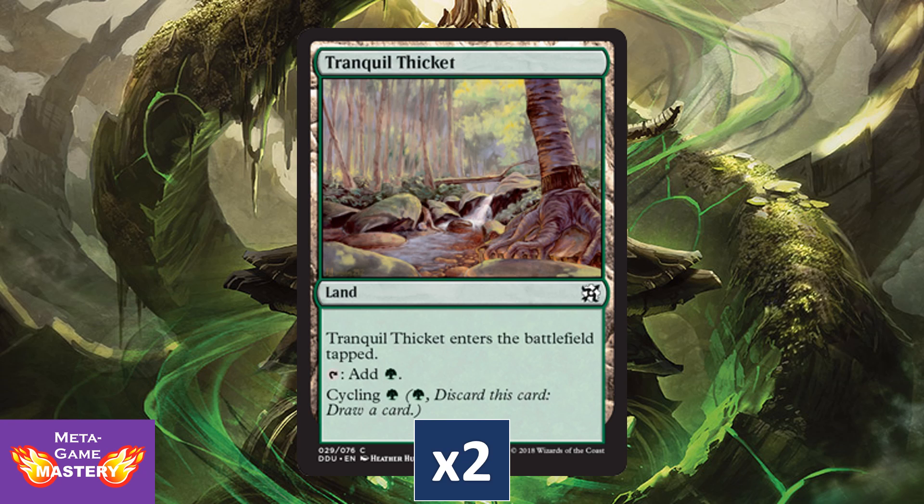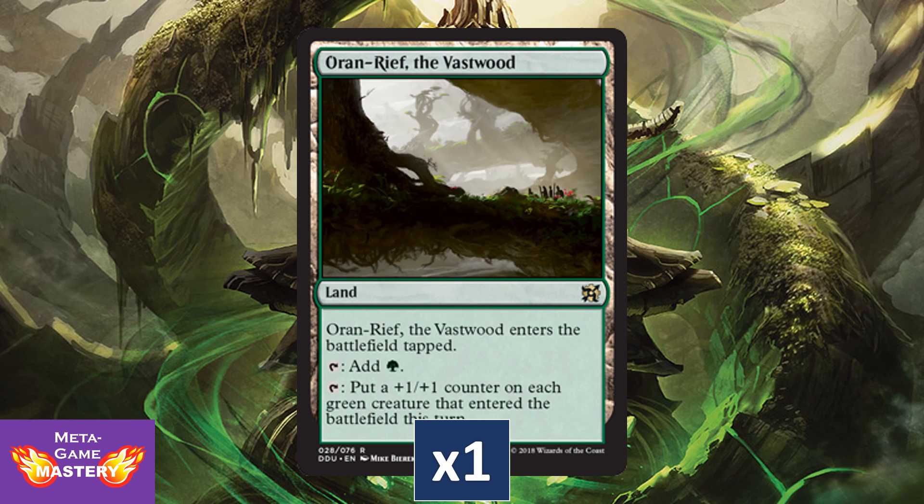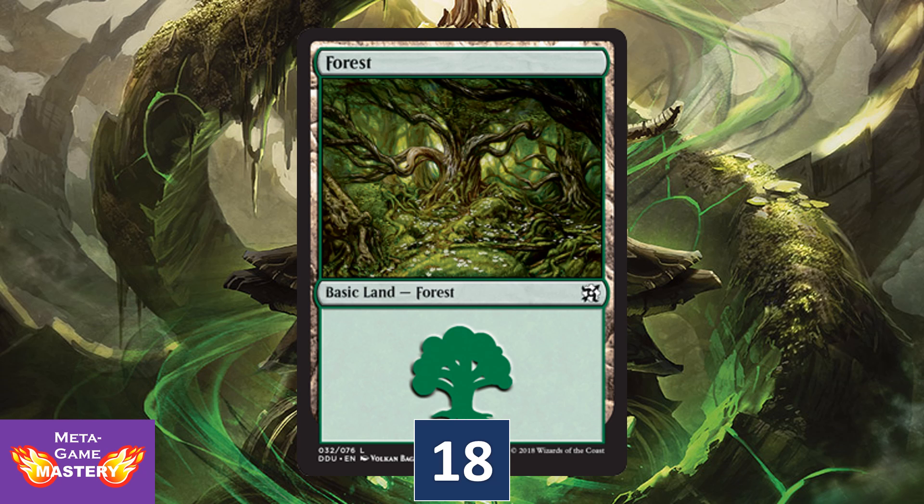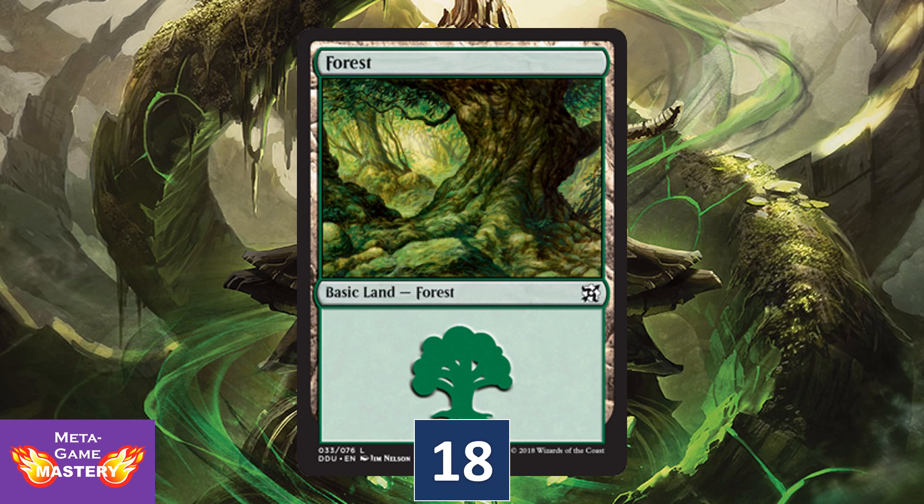We're also getting two copies of Tranquil Thicket, because you could always use more cycling lands, especially in green. And a copy of Oran-Rief, the Vastwood — a great inclusion in this deck and also great in Merfolk Tribal and Commander. We're getting 18 forests with a couple different versions of art.